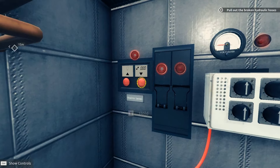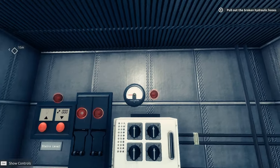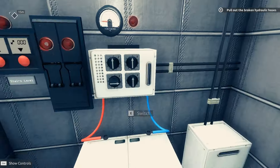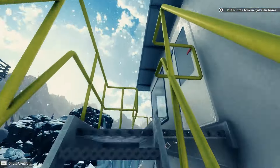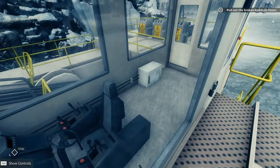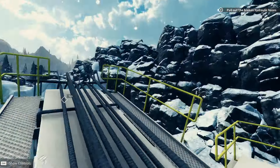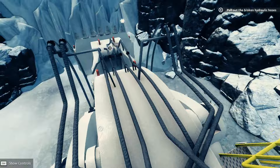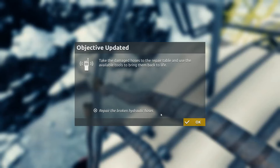Toggle, toggle, push, push, toggle, toggle, switchy switchy. Yeah, let's not mess with this thing, let's go up. I freaking love this! Here's the cabin, we don't need that, because we got some broken hoses — hoses, hoses, not hose. Take the damned hoses to the repair table and use the available tools to bring them back to life.